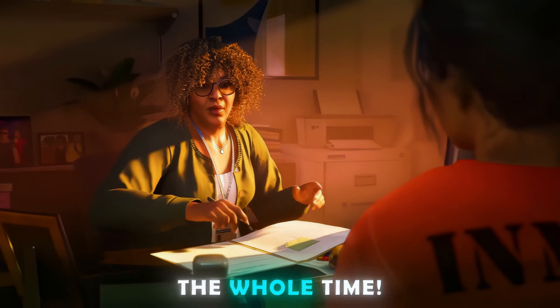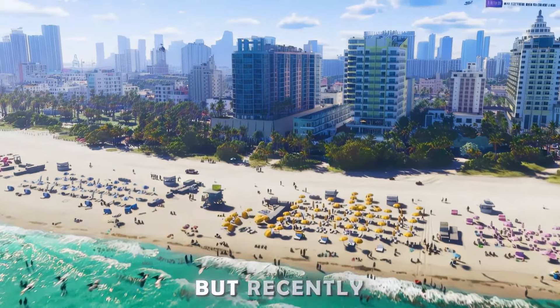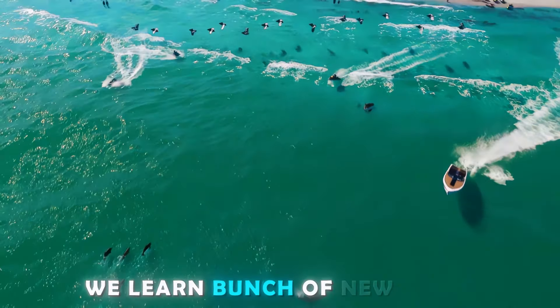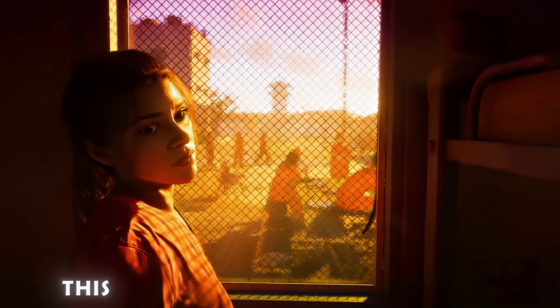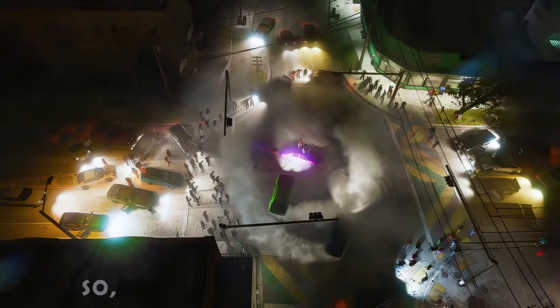To combat this, Rockstar is introducing material tinting. RDR2 had a system that could tint the color of clothes to create far more variations on NPCs. This new patent is an evolution of that system, allowing for several in-game object variants from a single model. It can not only modify an object's colors, but other material properties such as metalness and lighting parameters, or add additional layers like mud, snow, or dust.